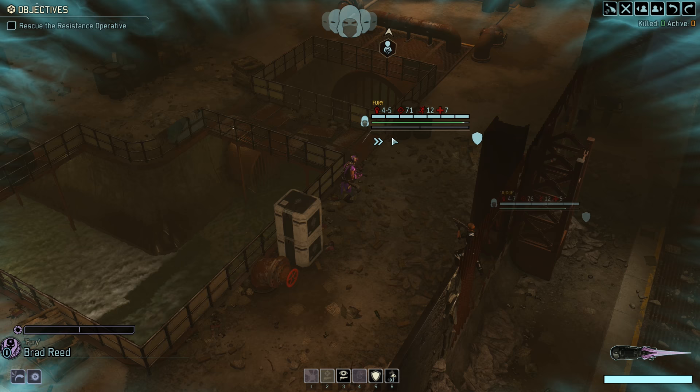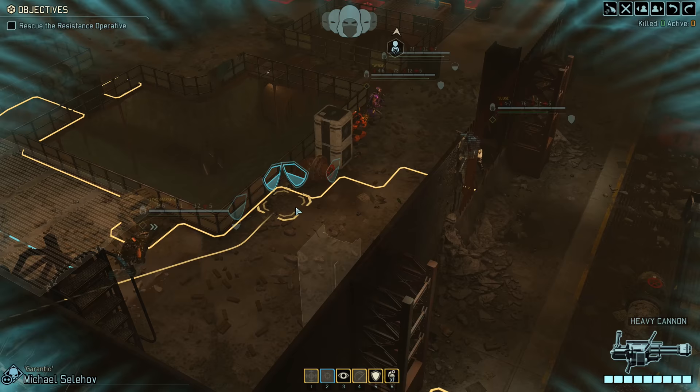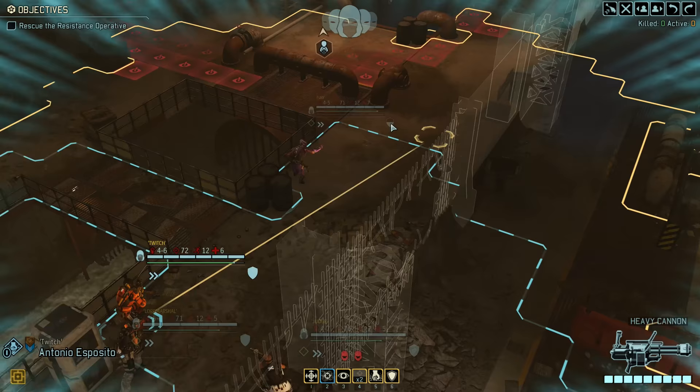I think we found something. Yep, another group — right next to the VIP. I guess we'll ambush them then. Let's set up. First, we need to see where they are going to move. They might move towards us, which would be perfect. Or they could not move at all. We can get much, much closer than this.